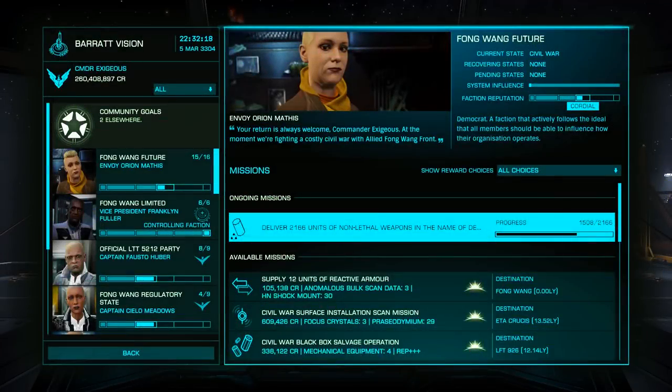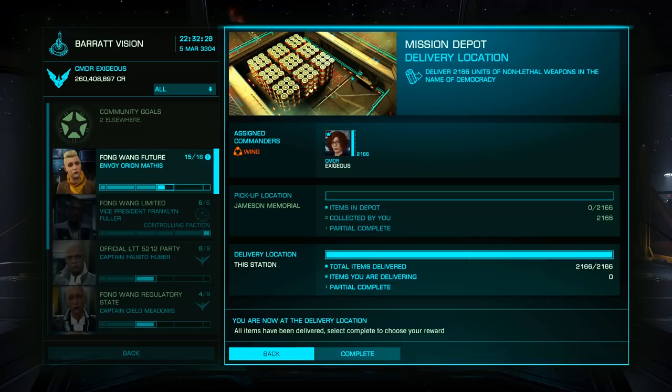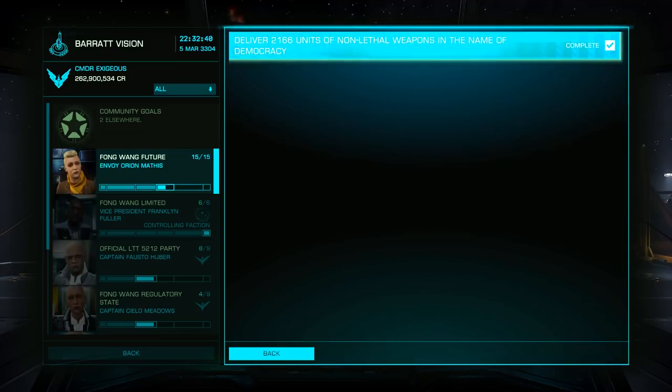Once at the destination, open the mission board, find the mission, and deliver your cargo. If your mission takes a single run, everyone should wait until the mission owner completes the mission, as you can only receive your payout at the destination. You can choose mostly credits, credits and materials or data, or credits and significant reputation and influence.